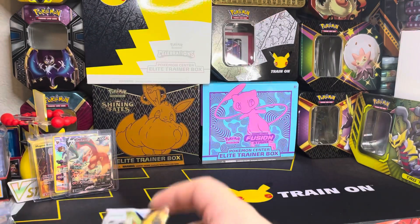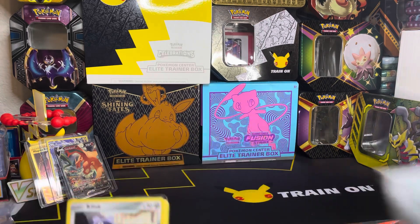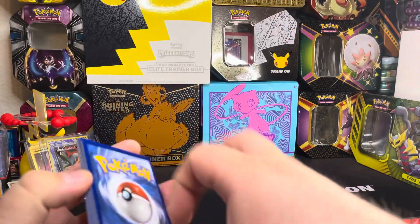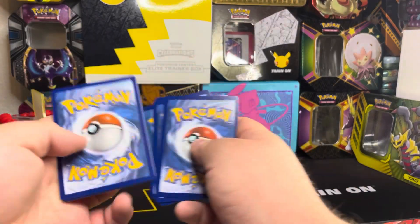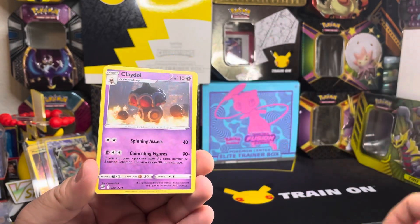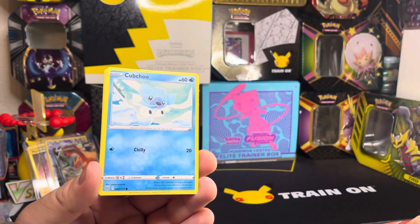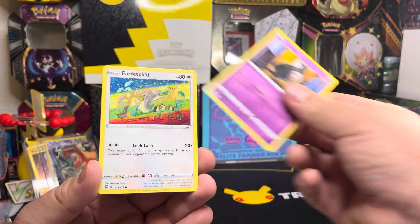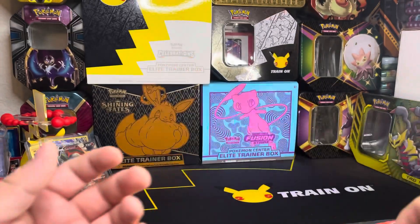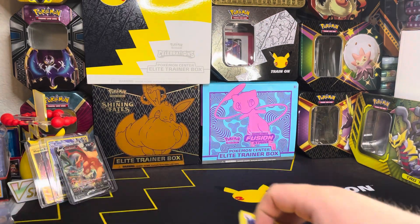We're gonna move on to our last pack. One, two, three, four — energy card, Morpeko, Clinkang, Tinkatink, Cubone, Far Fetch'd, Executor. And for the final rare — non-holo Tornadus. And that was five packs from the Brilliant Stars set!